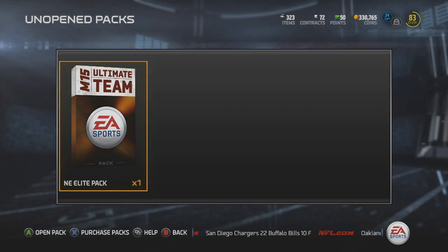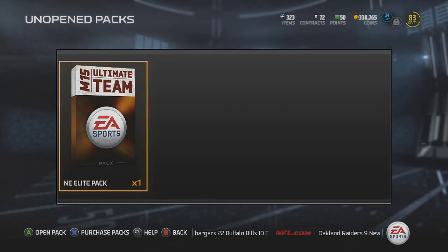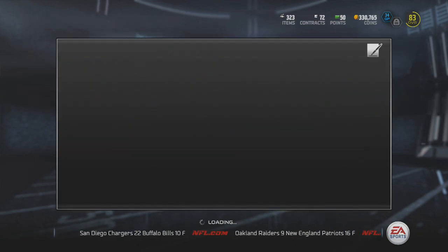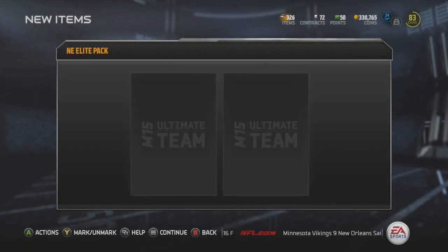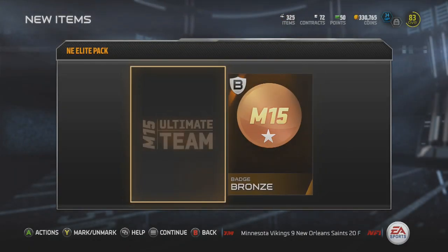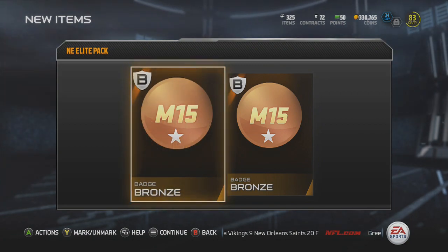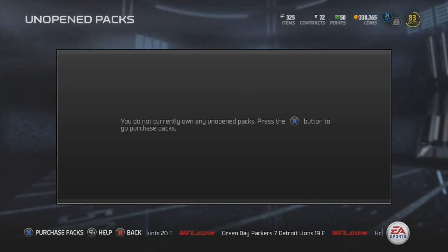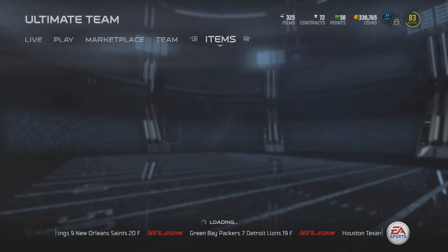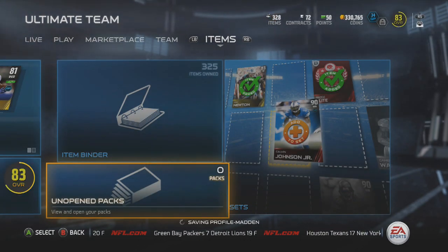This is our last pack and our last chance to get a gold badge — that's really what I'm hoping for. We get the Patriots collectible, which we'll send into a set, a bronze badge, and another bronze badge. Very disappointing — saved up all those packs for this opening and did not get a gold badge or even an elite badge. I would have taken a gold badge, but I think I only got two or three silvers. So that's very disappointing.